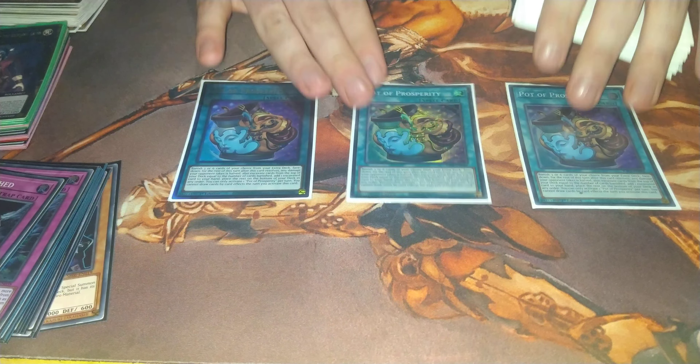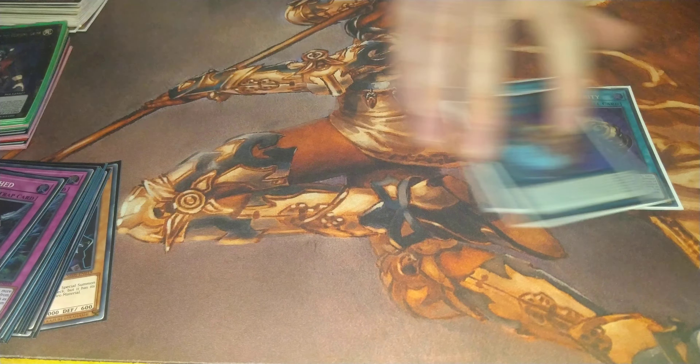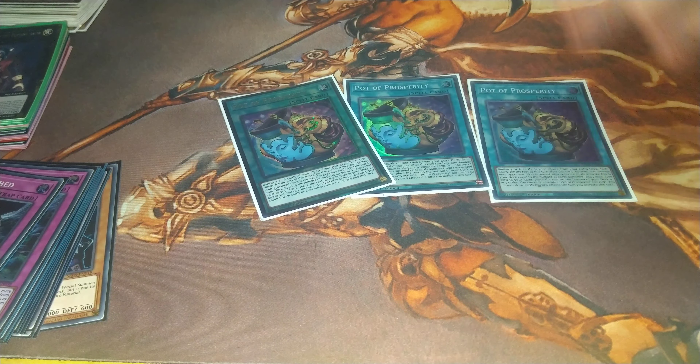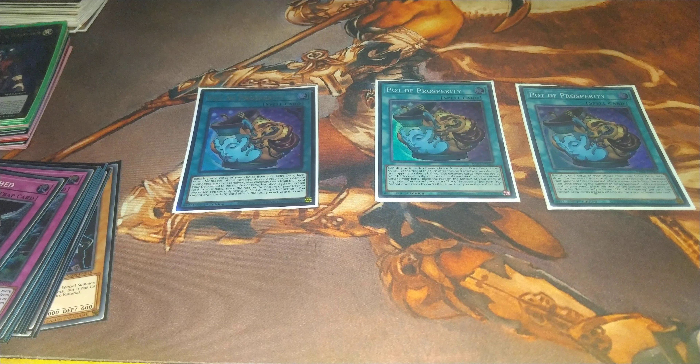For spells, we start off with 3 Pots of Prosperity. The reason I really like this card is because it fixes the biggest problem that Trap BAs always had, which is opening too much of one thing or another. Like for example, if you open up only BAs you can't really go far with your plays, and if you open up a lot of traps with only one BA you're just hoping you don't get wiped out. With this, if that happens you can dig through 3 or 6 cards to find a missing piece — either way to reinforce your field or another monster to get your combos going. I'm so glad this card was made available to everyone now. Even if it goes to one I'll still be playing it, but I don't think it needs to go to one personally.